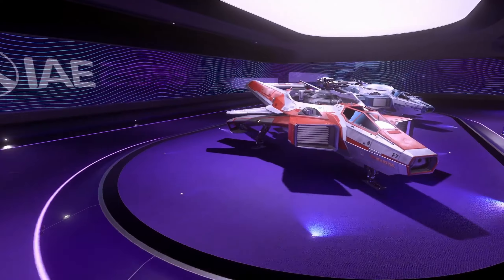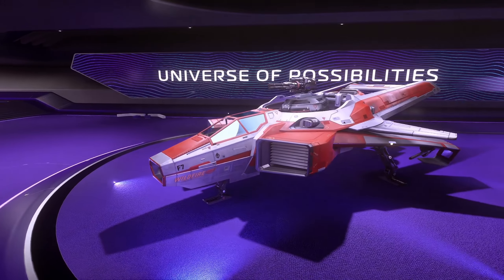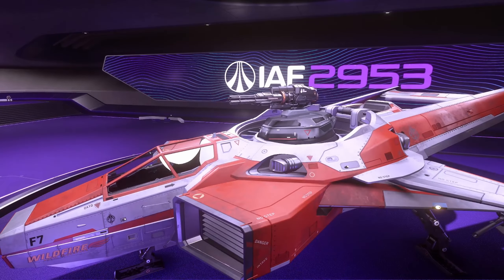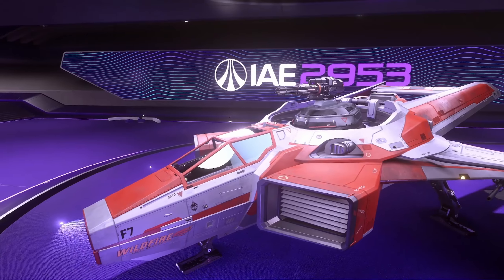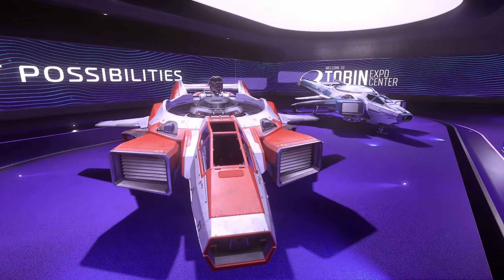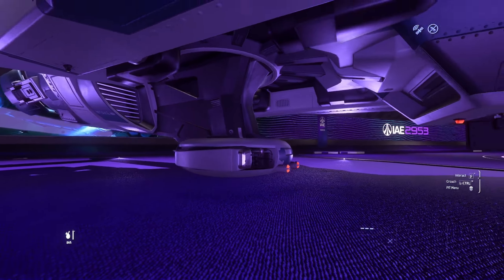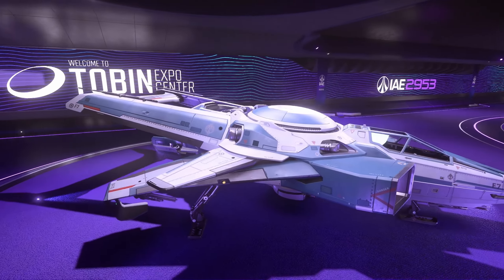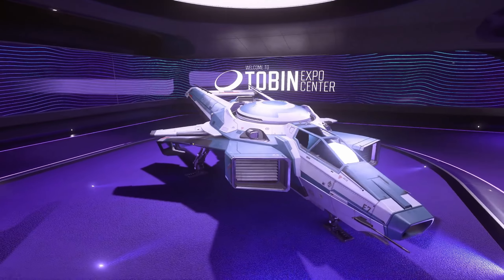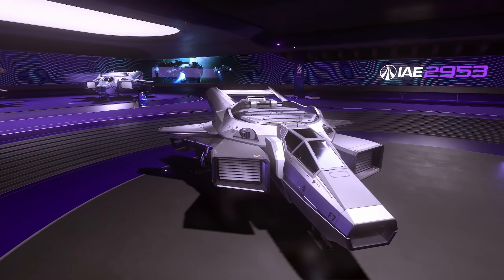Here we have the Hornet room. The F7 ship, also known as the Hornet, is a dedicated medium fighter with a customizable center module and the ability to mount a weapon on the nose. This variant is called the Wildfire, but functionally the majority of the ships are the same. The exception is mostly the tracker, which is designed as a reconnaissance ship with a radar dish on the top and bottom. In the center we have the F7C, and this is the base model.